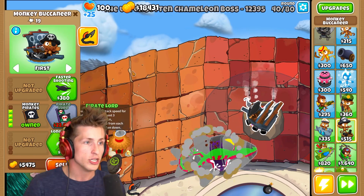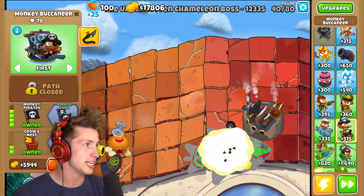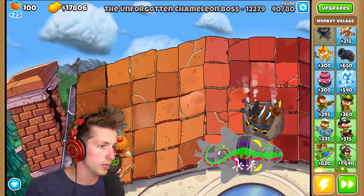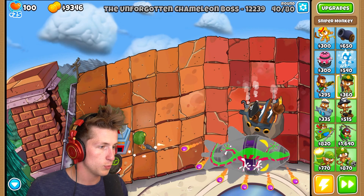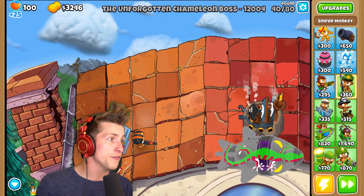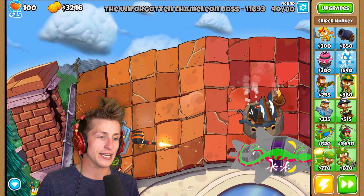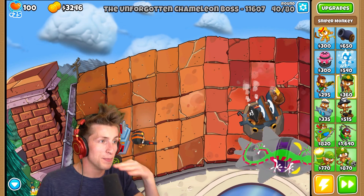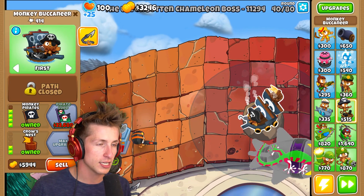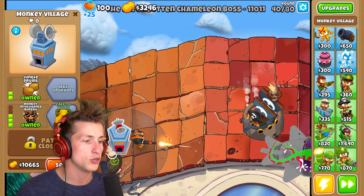We're going to use this monkey pirate to absorb it. Let's get long range and crow's nest. Let's upgrade this to Monkey Intelligence Bureau. Let's put a sniper down with deadly precision and faster firing so we can start getting a little bit more damage done. It has 12,000 HP - can we get enough done to destroy it in time? I was not prepared for a boss balloon, but I guess sometimes you just don't expect it.